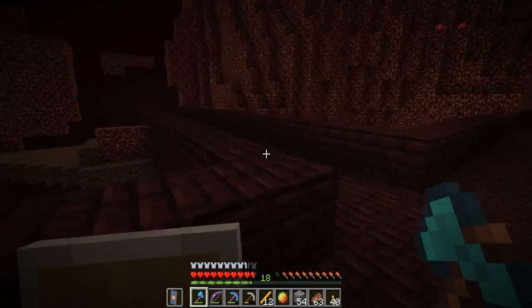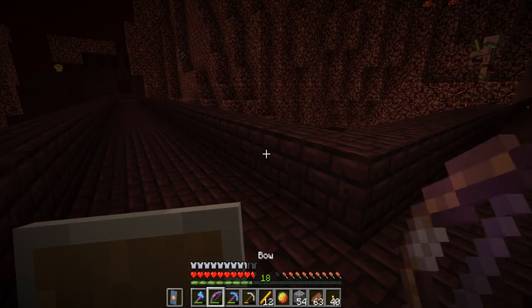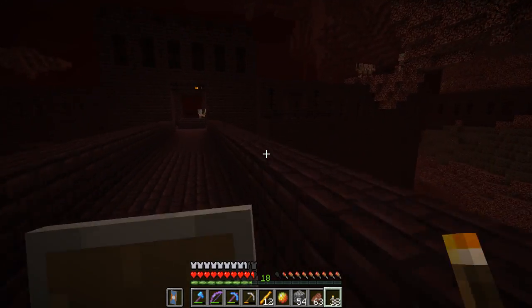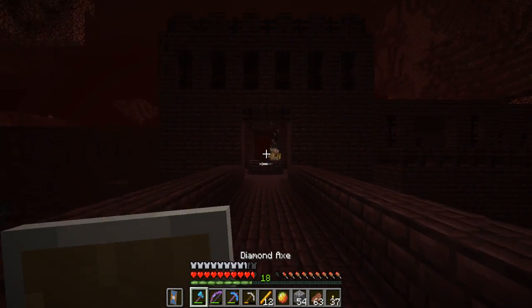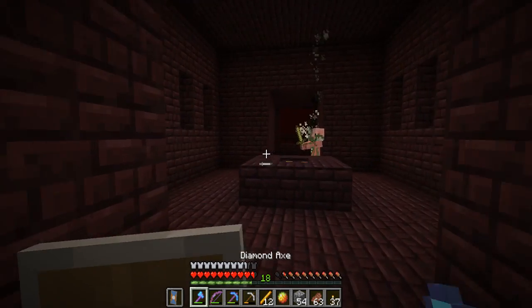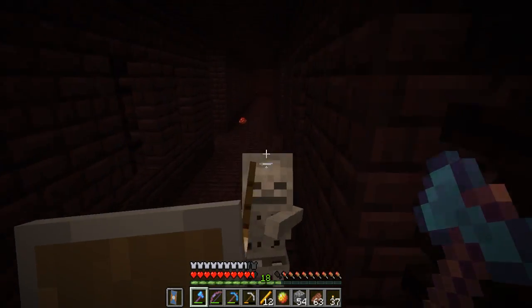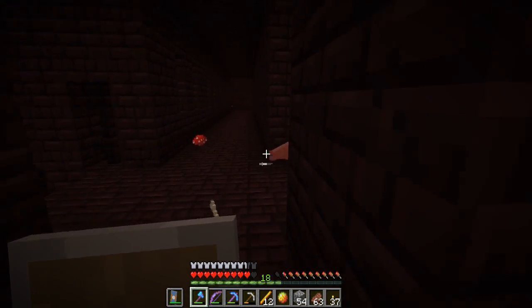We'll worry about collecting wither skulls later — we want to get some nether wart. Let's go this way because we need it for potions. There's a blaze standing beside the Zombie Pigmen — don't want to hit the Pigmen by accident. I'm glad I got the Power 4 bow, it really helps. Sometimes you can find chests in here too.